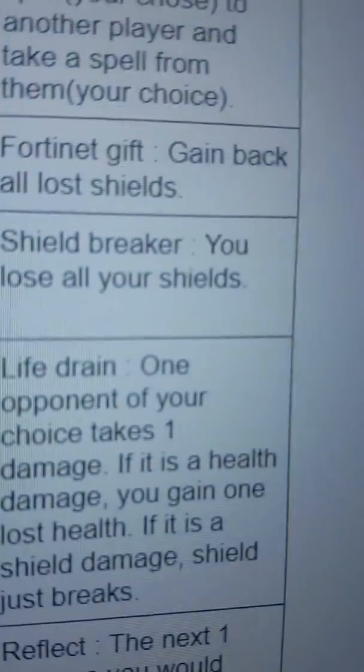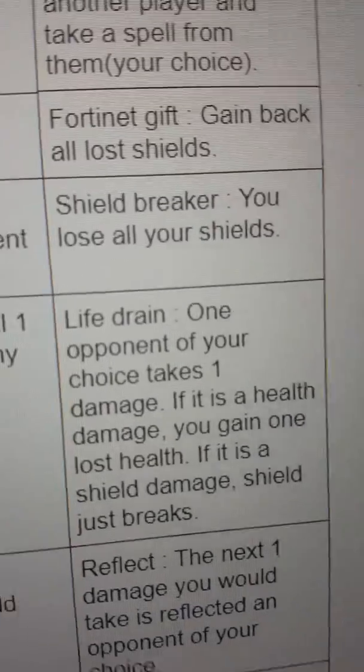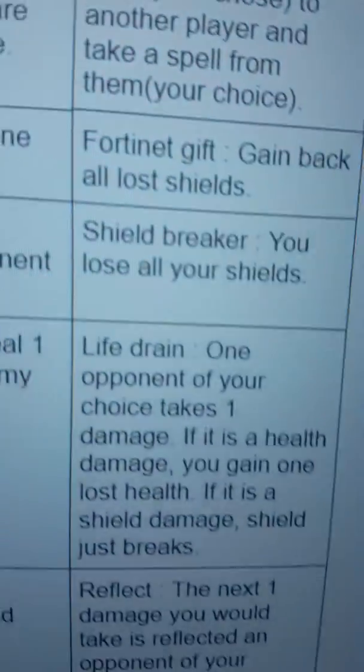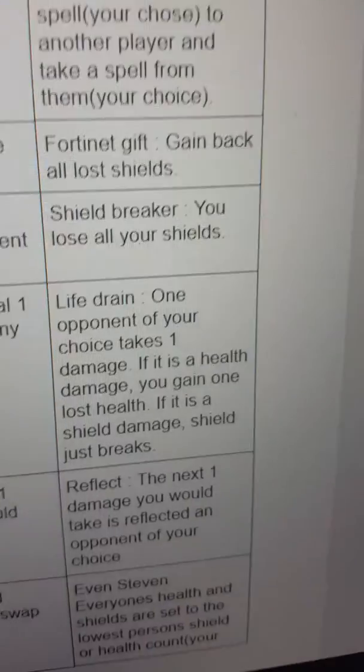I draw and I will not play that card because it's useless at the moment, but I will play another Chance of Fate. I drew the five — the fate five is Life Drain, which means I choose one opponent and they take one damage. But since Pebbles has the Dodge card, it nullifies it, so nothing happens but the nullify is used. If Pebbles had chosen to block it with a shield, the shield just breaks, but if he chose to block it with health, I would gain one lost health back.